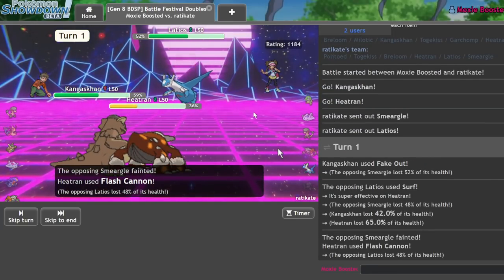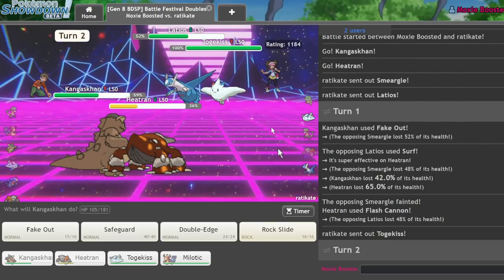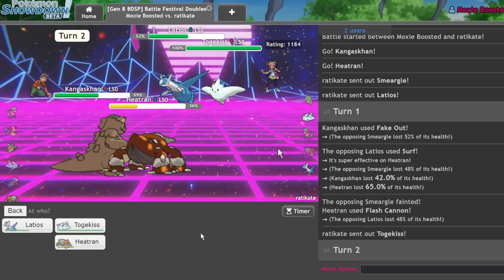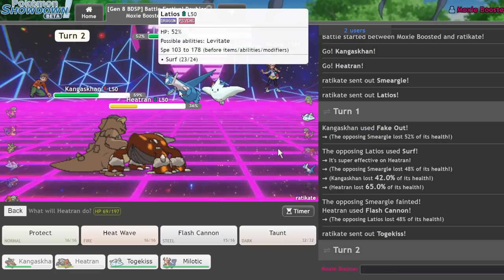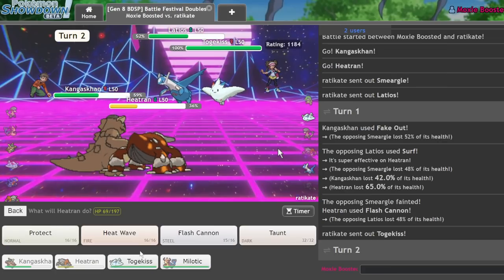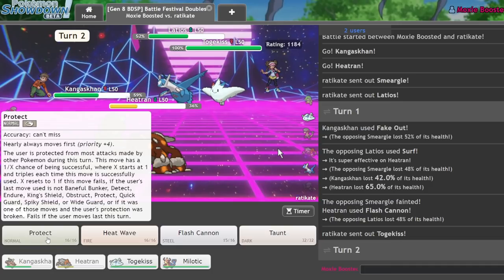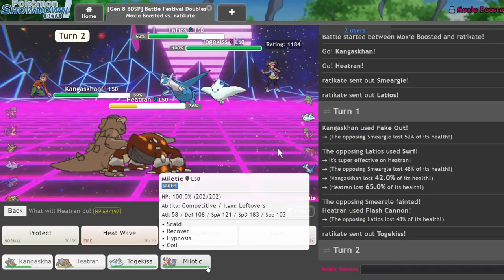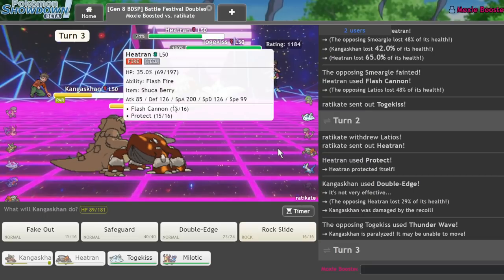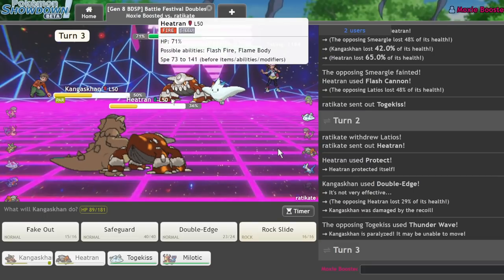Why would they do that? I can go into my Milotic here and click Double Edge on this Latios — I should be able to KO it now. Why would you do that? That makes no sense. I'll just Protect. Yeah, I'm just going to Protect here. That was strange. I don't know why they did that. That makes no sense.